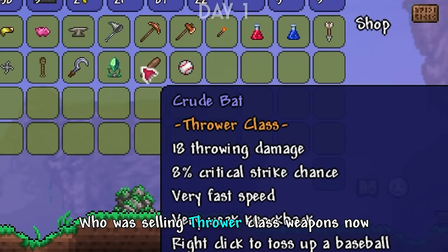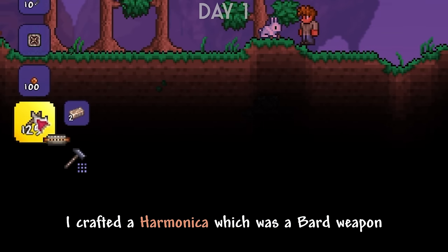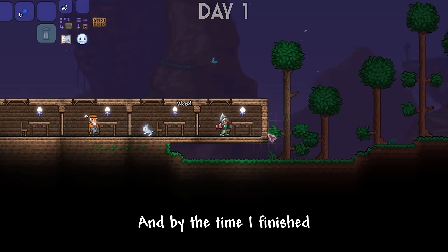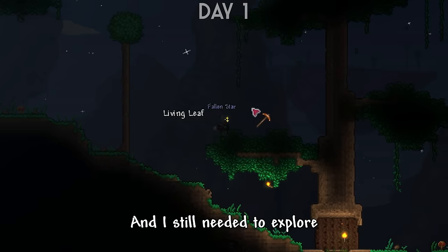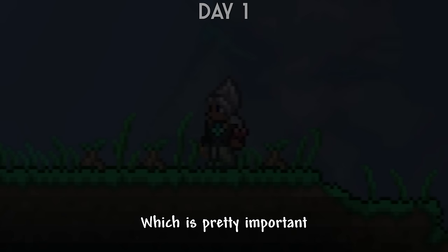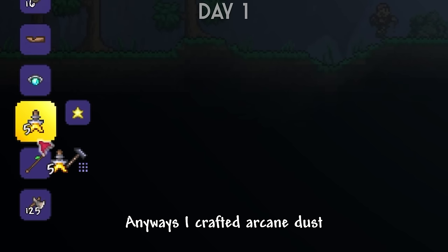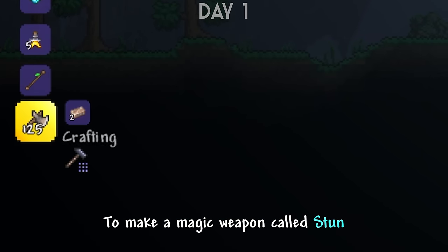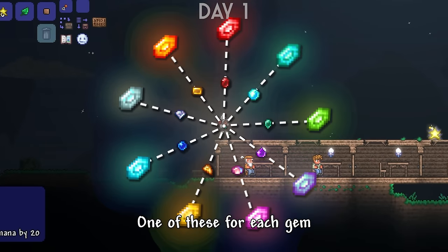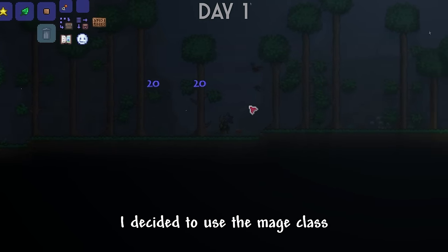After reaching the bottom of the tree, I got a band of regeneration and headed home. There I ran into the merchant who was selling thrower class weapons, but I couldn't afford any of them. Using the iron I found in chests, I crafted a harmonica which was a bard weapon — kind of like a shotgun and it did some really good damage. I found a fallen star which I realized was used to craft a material called arcane dust, which is pretty important, but I ended up dying to a new enemy called the biter. I crafted arcane dust, combined it with an aquamarine to make a magic weapon called Stun, which literally stunned enemies.